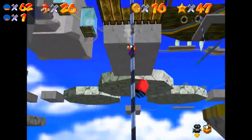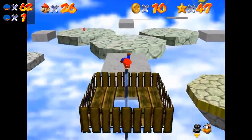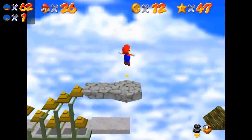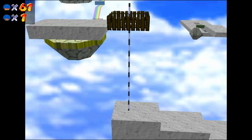With this new tool in hand, Pannenkoek was able to use a better way to reach the Tricky Triangles star. He got the fly guy to lunge all the way to a platform where he could bounce on it and twirl directly to the star, saving an A-Press.